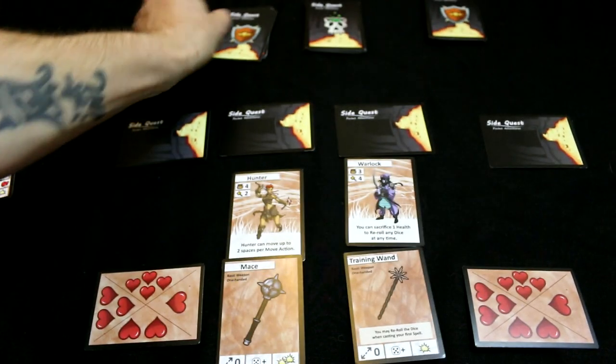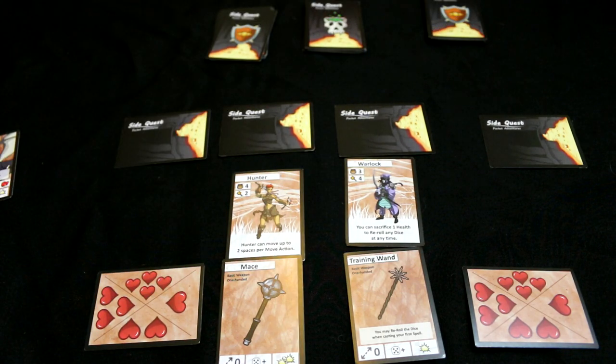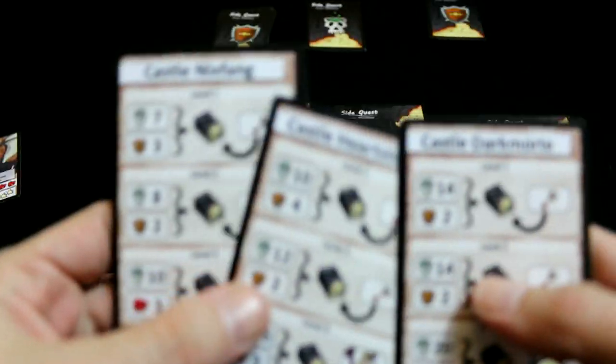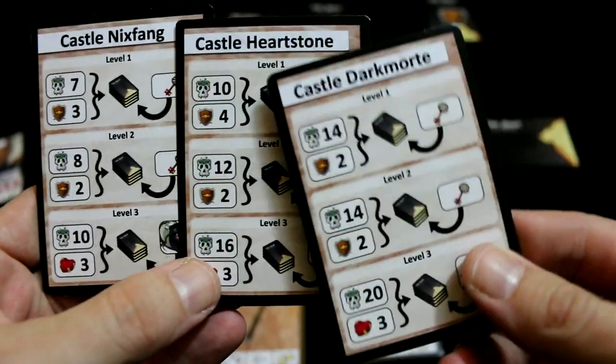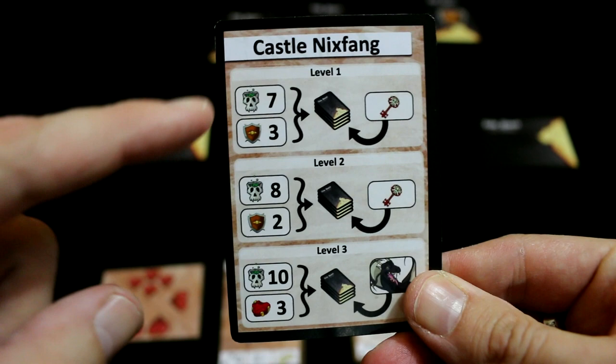Then we have a pre-constructed deck that I've built for this particular dungeon, and we have monster cards and loot cards. The game comes with three possible scenarios — easy, medium, and rock hard. So we're going to start off on easy. Basically, all this tells you is how to build a deck.